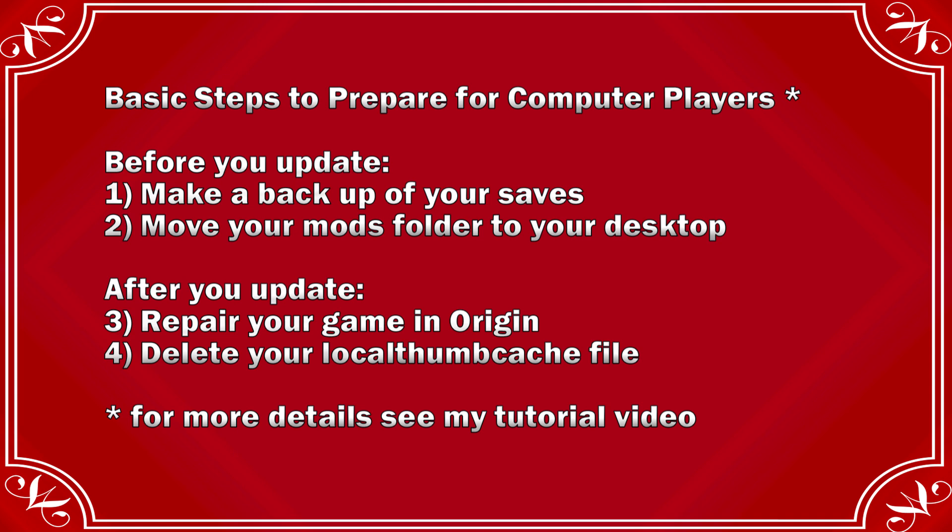If you are a mods user, best practice is to move your mods folder to your desktop and test with a vanilla save that you don't use any mods or custom content in. Keep an eye out for when mods and custom content break and when they are fixed, then put the new versions of the mods back in your game. After you update, I recommend repairing your game in Origin — if you're on Mac that will only repair your base game, but that's still a good thing to start with — and delete your local thumb cache file.